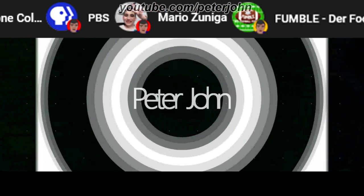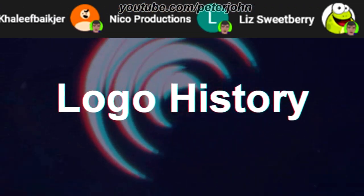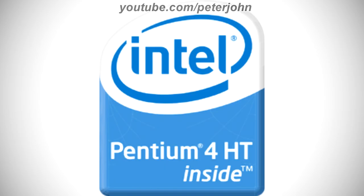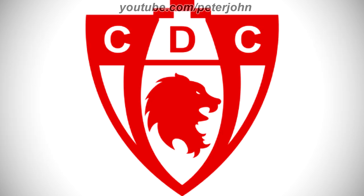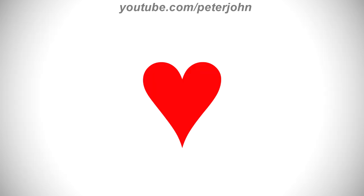Hey guys, it's your boy Peter John. Welcome to episode 679 of Logo History. Today I'm going to talk about Dvojka, Intel Pentium 4HT, COPEC, Jedynka, Run Sackboy Run, and Club de Deportes Copiapó. These are the people who requested today's logos. I hope you like it.